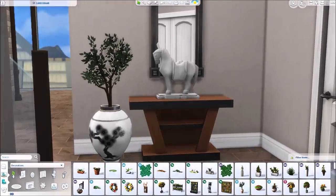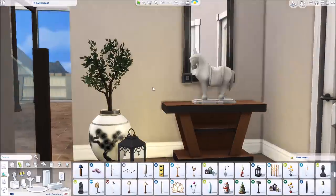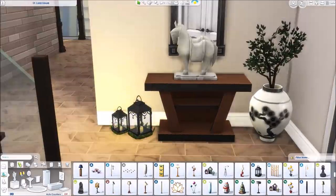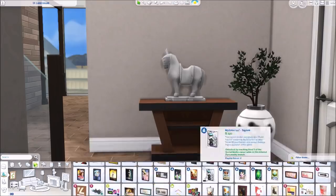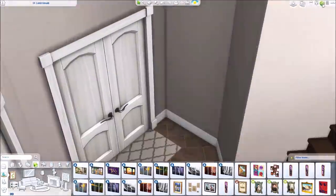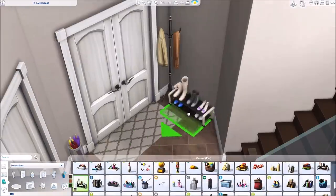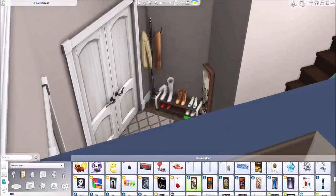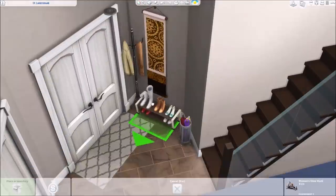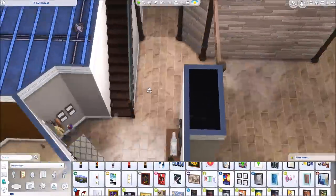Here I'm starting off decorating the entryway to the house. I wanted to keep the decorating quite simple — not overly cluttered with a bunch of decorations — trying to keep it more simple than I normally do, and adding different items that I don't normally use that I thought would go with this whole Chinese-inspired apartment. I was going to put a shoe rack here, but I decided it looked a little too messy with the coat rack and the umbrella rack, so I just left those two together.